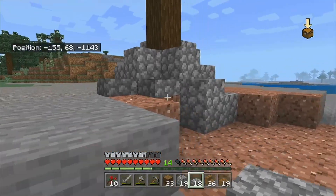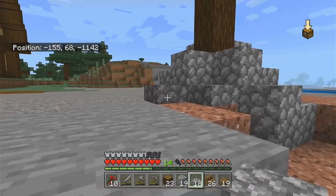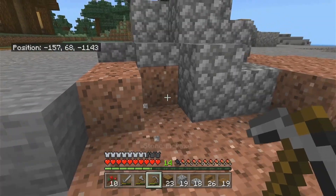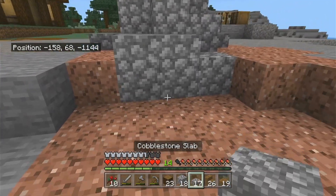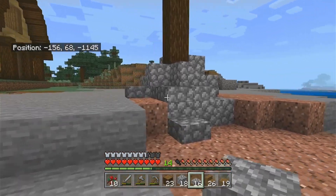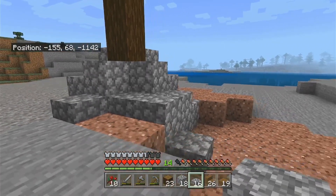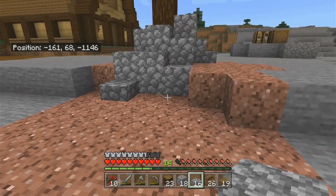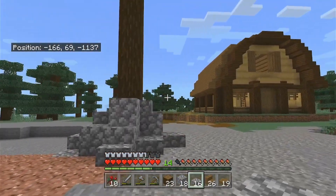Kind of random, which makes it look nice. Maybe we'll put one more — block here, slab there, and slab here. I think that looks good. Yeah, I like it.